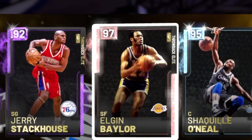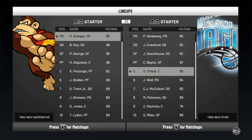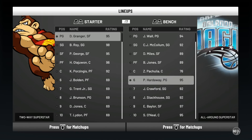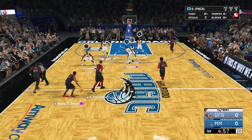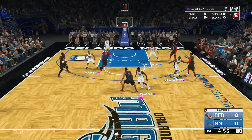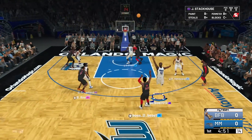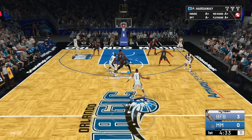We waited like two hours for the Elgin Baylor bid. Now we're playing someone with a cheese lineup — no bench but running his full lineup all game. Danny Granger is one of those cheese cards so I'm off-balling, making sure he doesn't get an open shot — and he gets an open shot anyway.